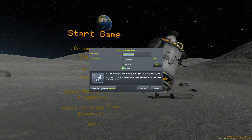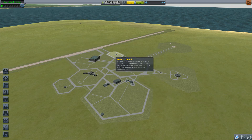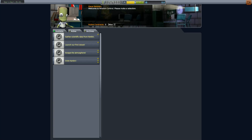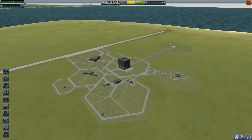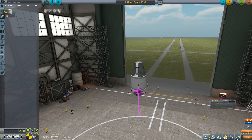All right, let's get it going. 'Gather scientific data from Kerbin' — sounds good. 'Launch our first vessel' — great. We're not even going to take off on our first mission; we're just going to do some science gathering. Let's put a few of those on... actually, change of plan — let's take off.